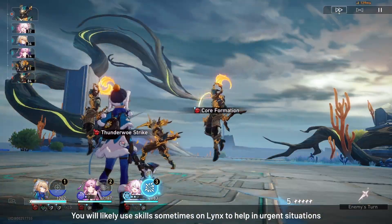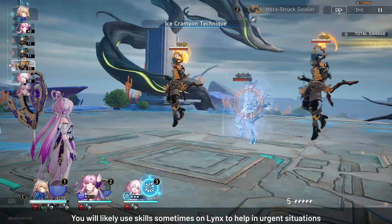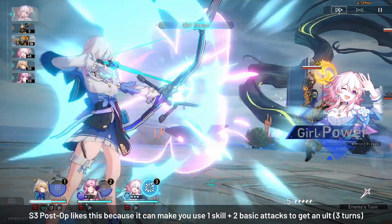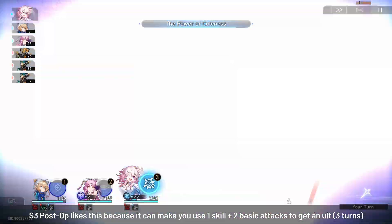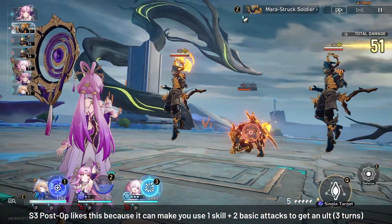If you're using a 4-star abundance character to solo sustain, you will most likely need to use their skill once in a while. The good thing with the Post-Op plus ERR pairing is that you will be able to get a full ultimate with 1 skill and only 2 basic attacks. But without at least an S3 Post-Op, even if you are running ERR, you will still need 1 skill and 3 basic attacks to get an ultimate.